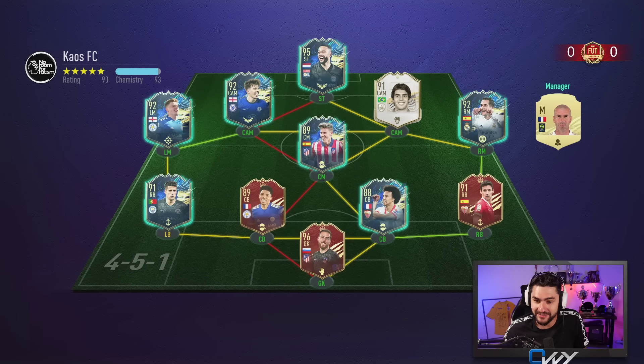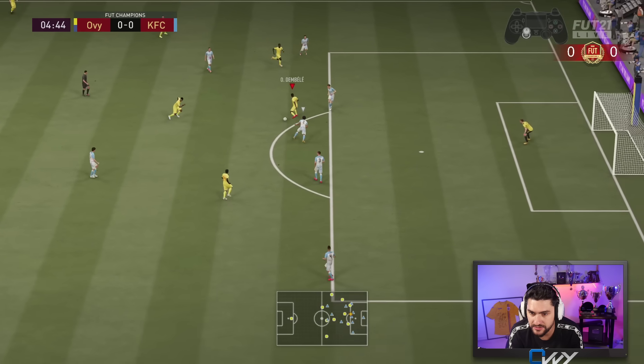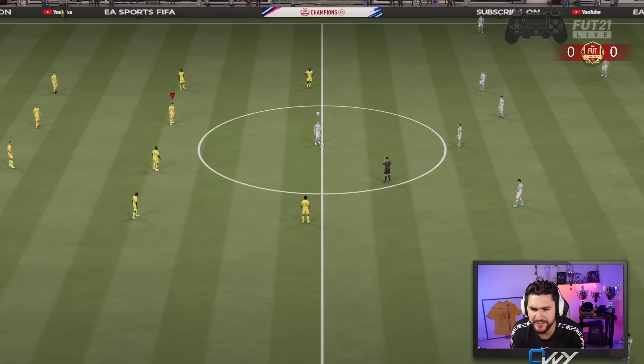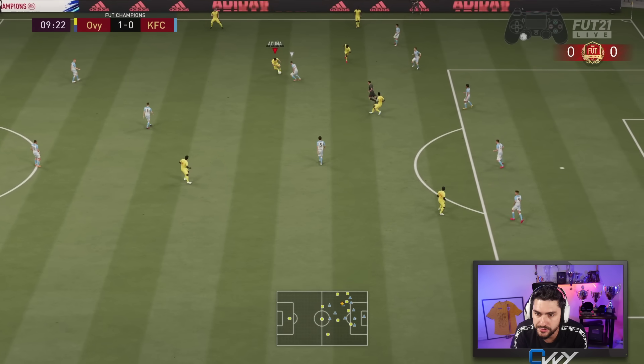Come on boys, let's play some Champions. The first opponent is a 4-5-1 — their team of the season, a lot of team of the season cards. Kundé who's dangerous there, Vasquez is versatile. Let's see how it goes.